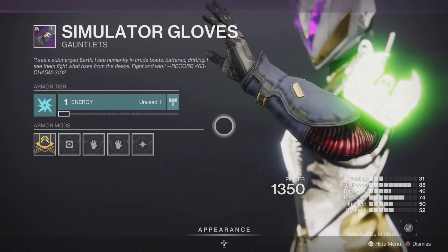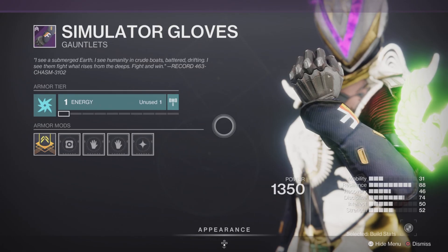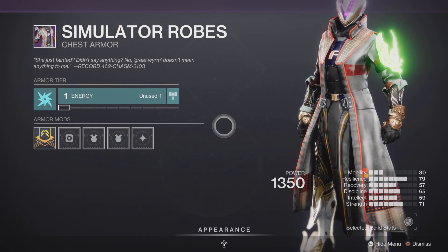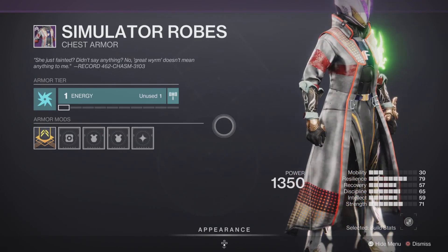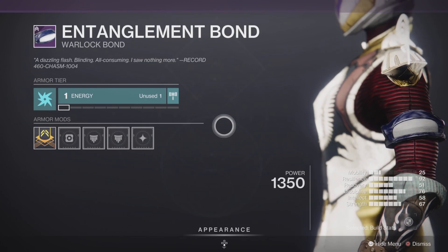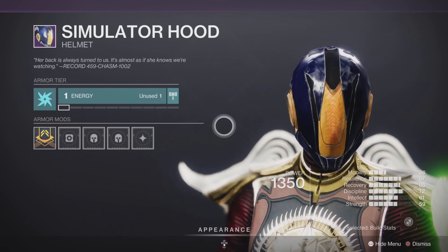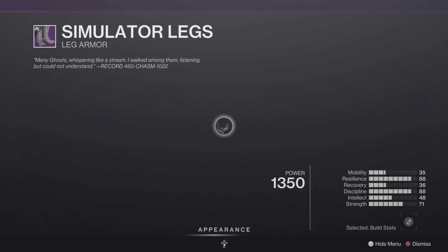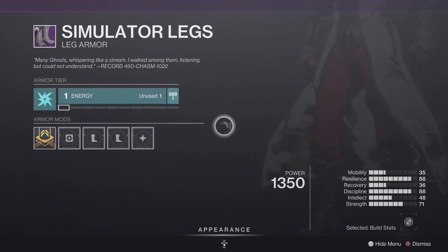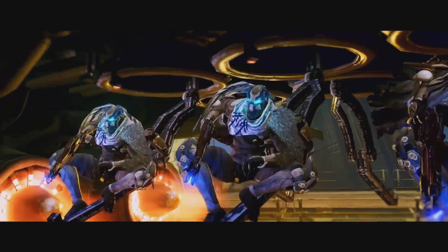For armor we have the Simulator set. The gloves are a total of 61 — hard pass for stats but decent for transmog. The chest piece is a total of 58 — good for transmog. The bond is probably one of the worst bonds I've seen in Destiny 2 — hard pass. The helmet is decent for transmog at 61, and the boots are a total of 63 but the stats are in the wrong spots, though they're decent for transmog.